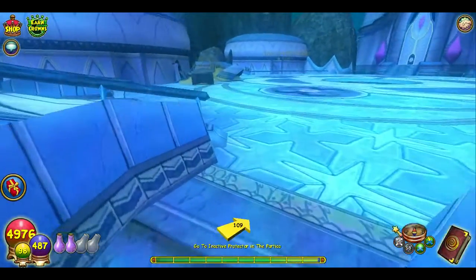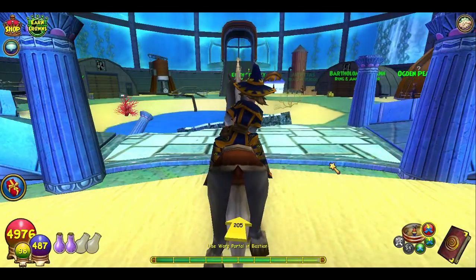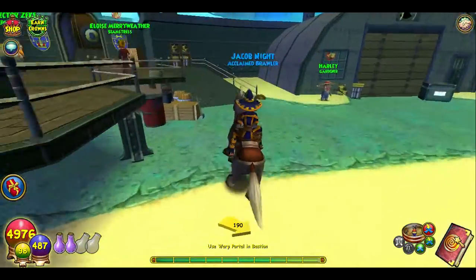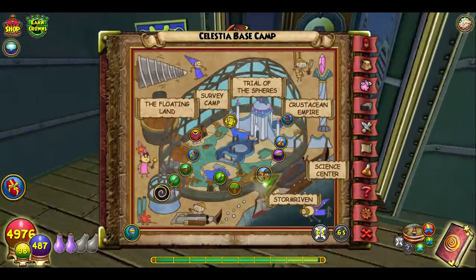You're going to want to go back to Celestia Base Camp, and you're going to want to go to Storm Ribbon. Like I said, you're going to want to run to Storm Ribbon, which is this direction on your map.